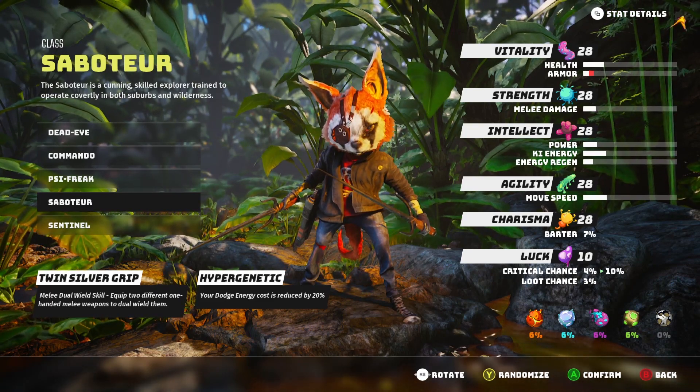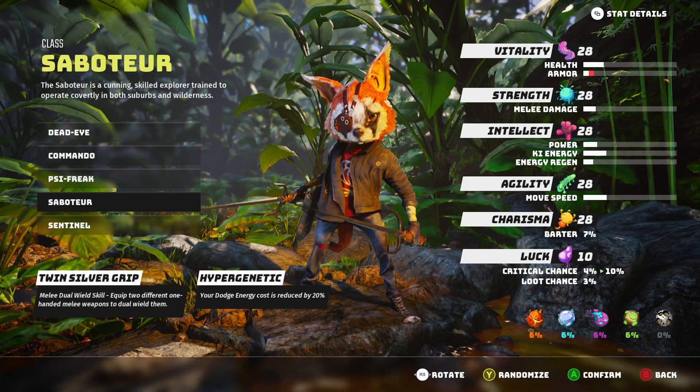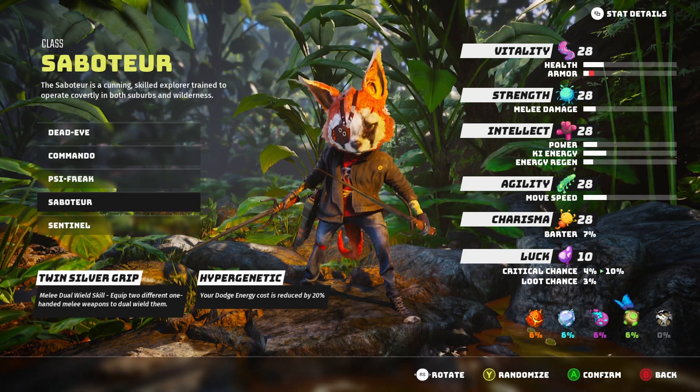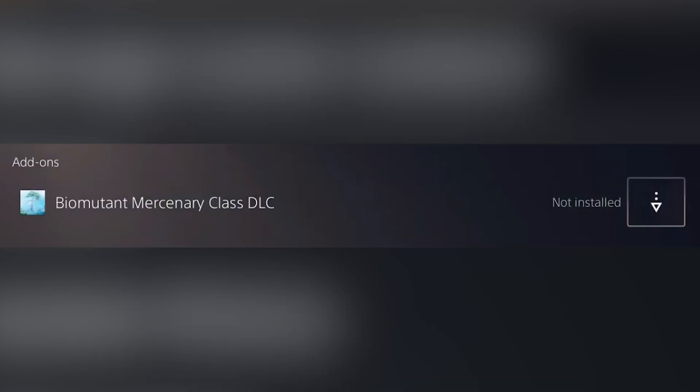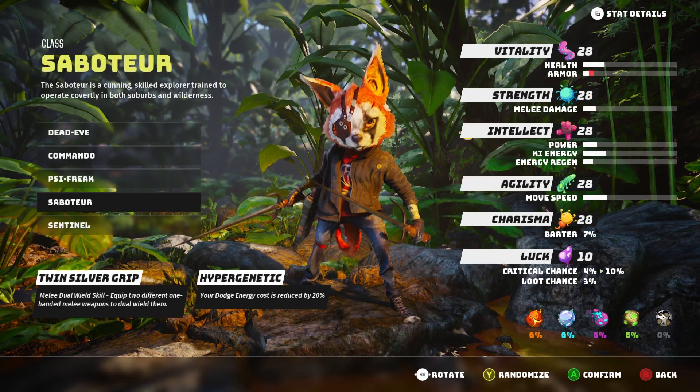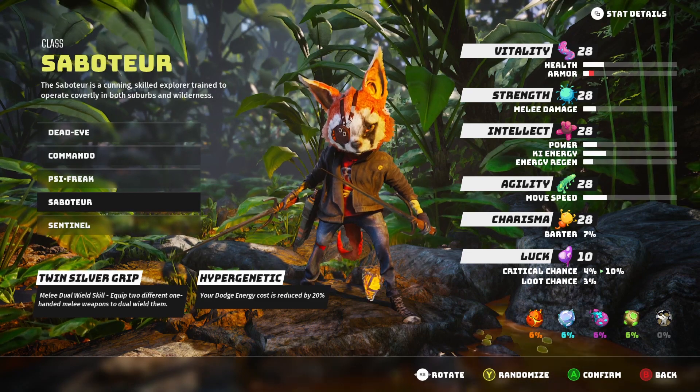After installing Biomutant on PS5, make sure the game is closed. Go to your console's home menu, highlight the Biomutant icon, press the options button on your controller, and then select 'Manage Game Content.' This will take you to a screen that has the Biomutant Mercenary Class DLC listed under add-ons. Simply click the arrow to the right and install it, and it should become available.